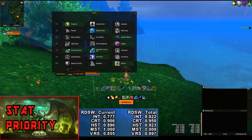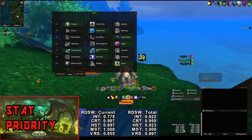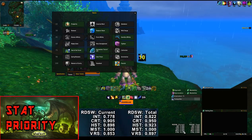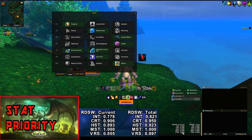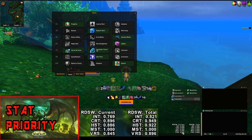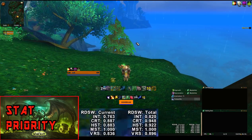For example, if you test an Incarnation and Inner Peace build, you might see Crit as number one at 1.0, Haste and Versatility around 0.8, and Mastery at 0.6 — confirming Mastery drops with that build. This is a powerful tool that takes all your fight-specific variables into account. Leaf did a really good job on this, and I don't think any other class has something like it. Install the WeakAura and use this stat priority tool.